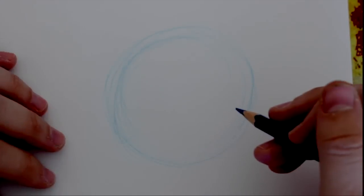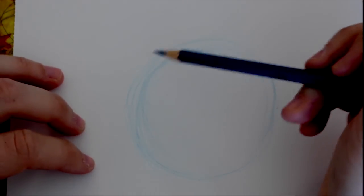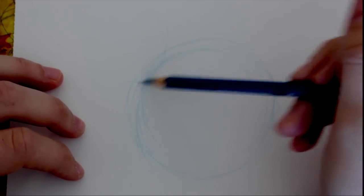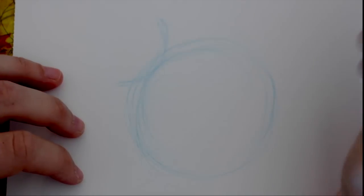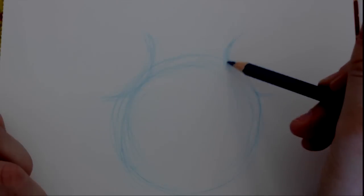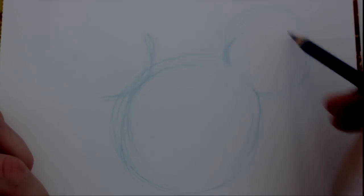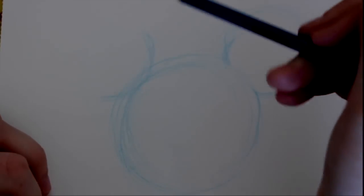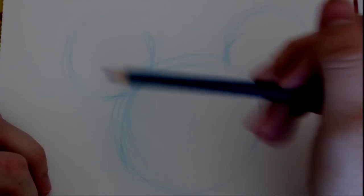Alright, next what we're gonna do is figure out where her ears are gonna go. We're gonna come on top right here. What you're gonna do is come from the top and start a backwards C, and then come over here and start another backwards C. I'll go ahead and give this guideline for her ear over here, and then jump over here and finish off this ear right here.